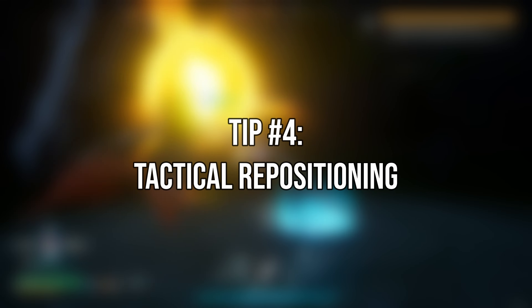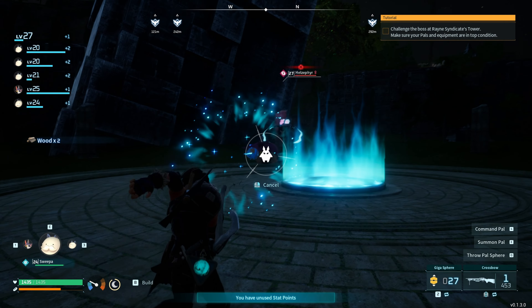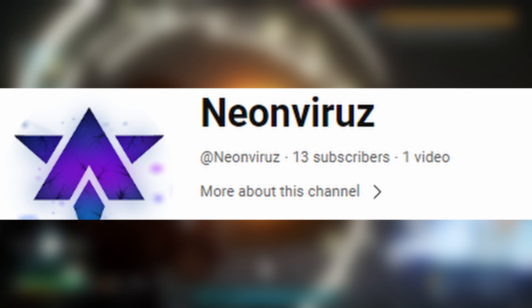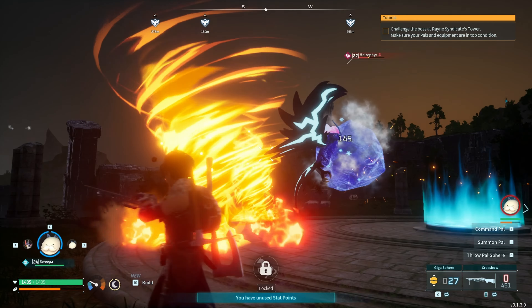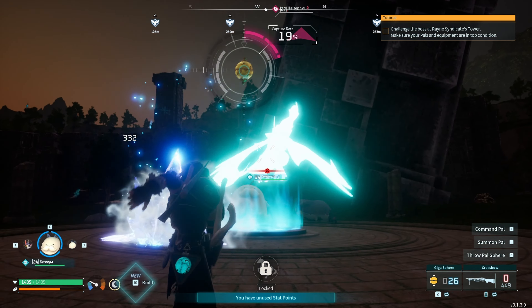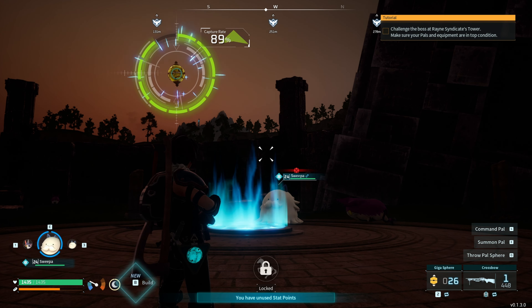Number 4: Tactical Repositioning. When facing formidable foes like world bosses, preserving your summoned Pal's health is vital. Neon Virus shared a simple yet effective tactic — resummon your Pal to safety before the opponent's spell connects. This not only enhances your Pal's survivability, but also allows for strategic flanking. Deploy guerrilla tactics by resummoning your Pal behind your target for a tactical advantage.